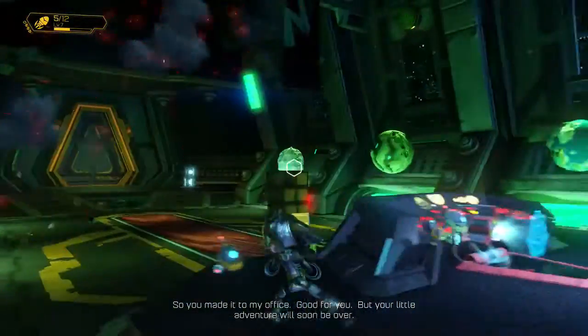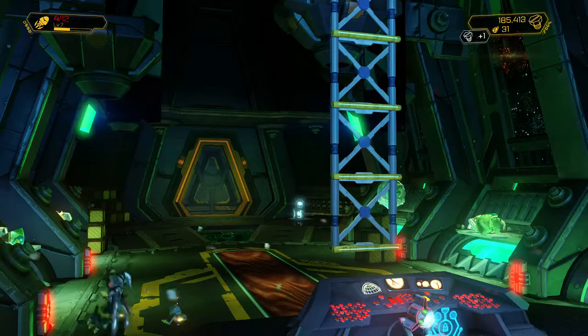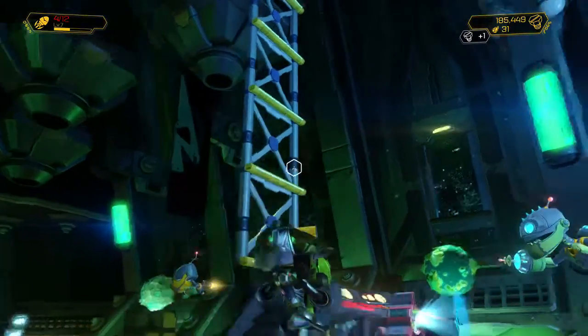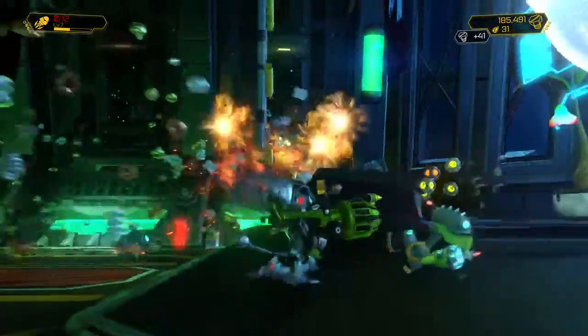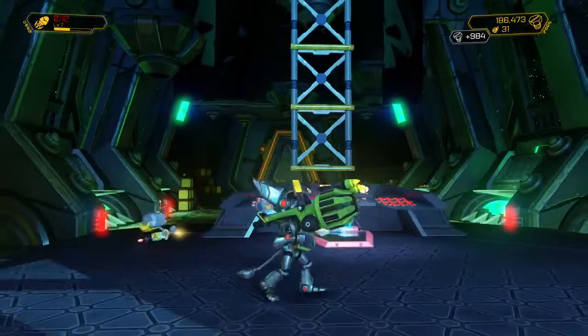I've already gotten it so it won't pop. There's also a button up top — it's red, you can't see it because I shot it already — but you can shoot that button and go get the golden bolt up top too. That's how you get this trophy, Character Assassination. It won't pop for me since I've already gotten it, but I just wanted to show you guys.